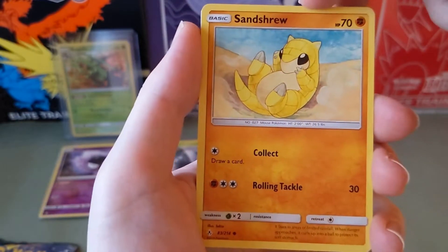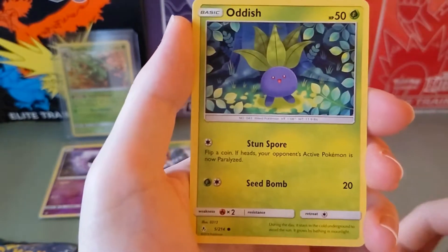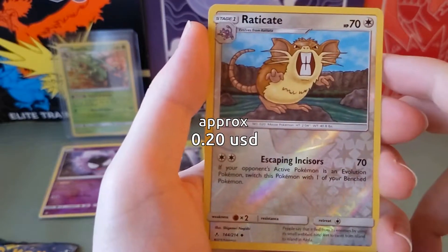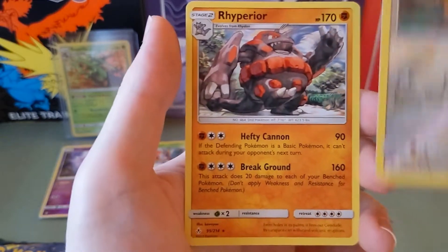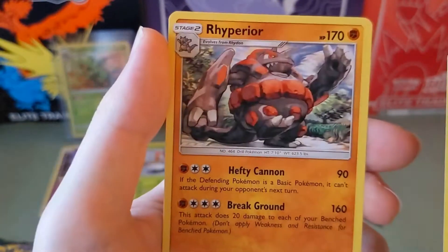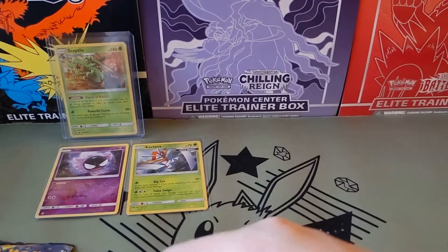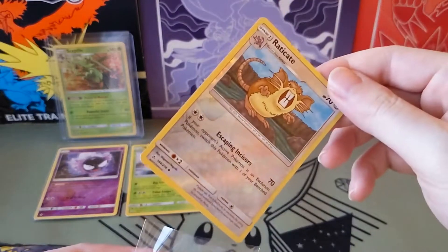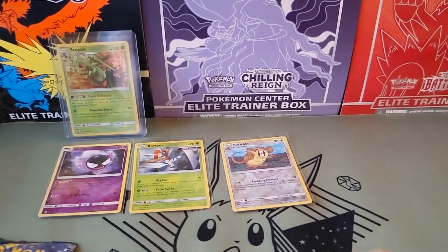Litten. Sandshrew. Mewtwo. Oddish. Raticate — it's a classic Pokemon. At the end, Rhyperior — new evolution on a classic Pokemon. Let me sleeve up the Raticate.